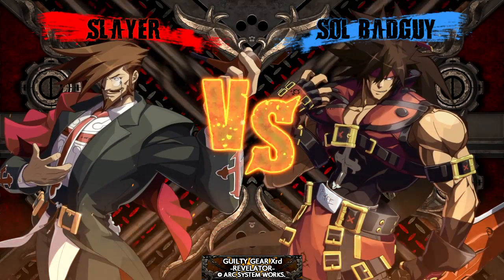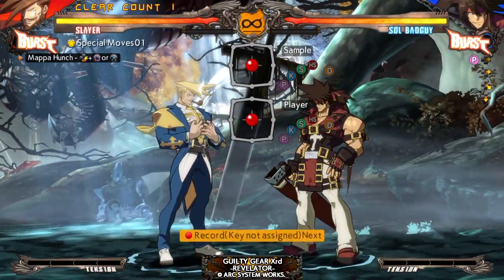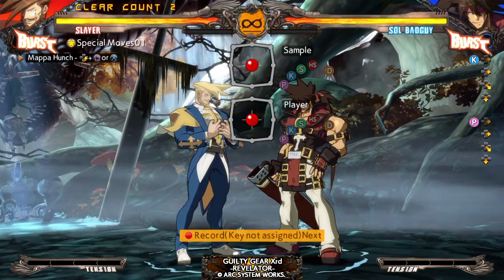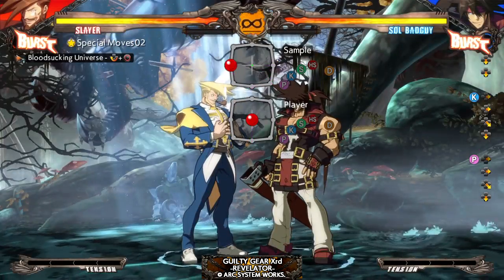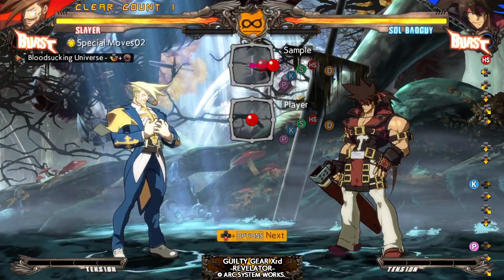So we're gonna do his special moves in this video. I'm gonna break this one up. Mappa punch — he's got the X version. Not sure what the difference is, maybe distance. Command grab, although it dizzies I think.